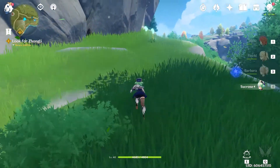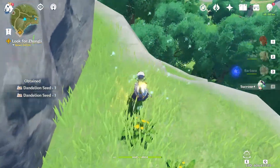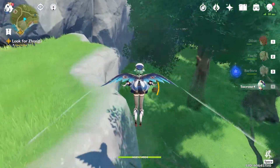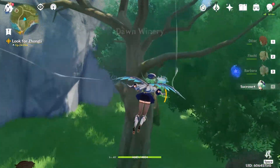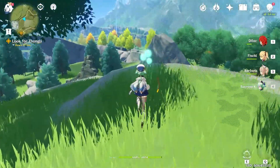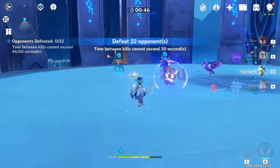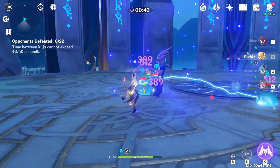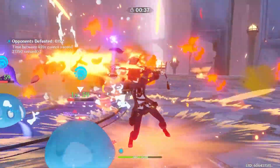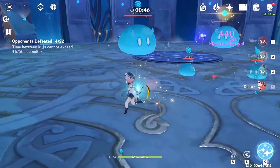Sucrose also makes activating elemental pillars and farming dandelion seeds a breeze because her basic attack deals Anemo damage. Because of the crowd control Sucrose provides and all of the elemental mastery bonuses her character offers, I will be building Sucrose alongside the Jean I just pulled. I'm going to be building Jean first because I've waited two months for her — sorry Sucrose — although Sucrose may honestly be a better addition to my team. Are you using either the Traveler or Sucrose as your Anemo character? Are you lucky enough to have Venti or Jean? Let me know down in the comments. Thanks for watching — see you next video!